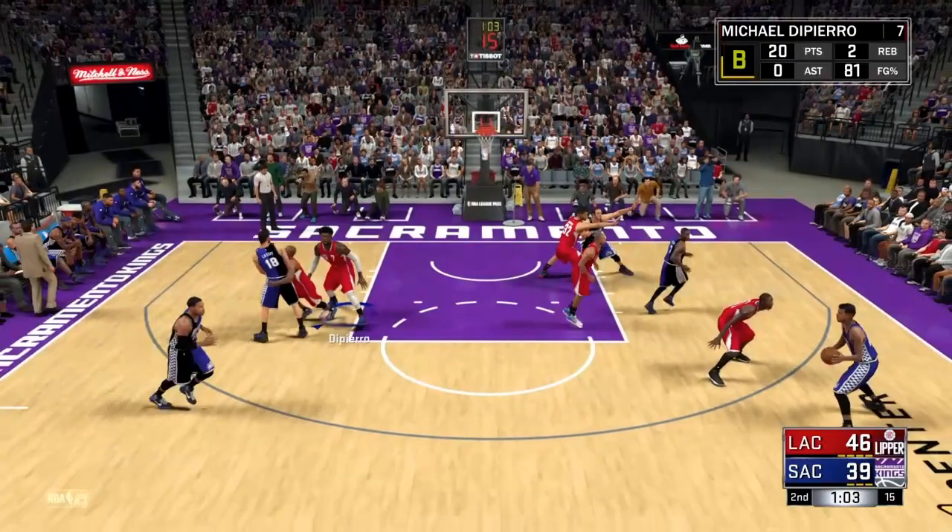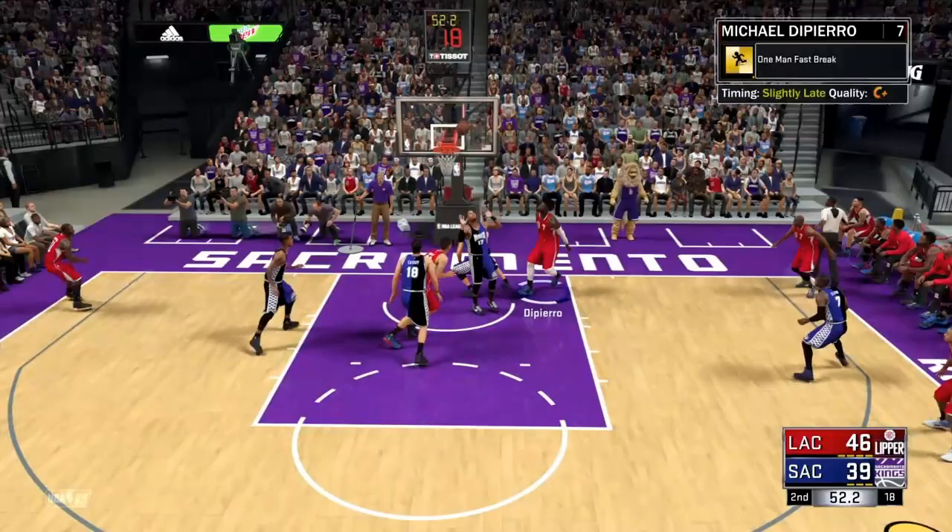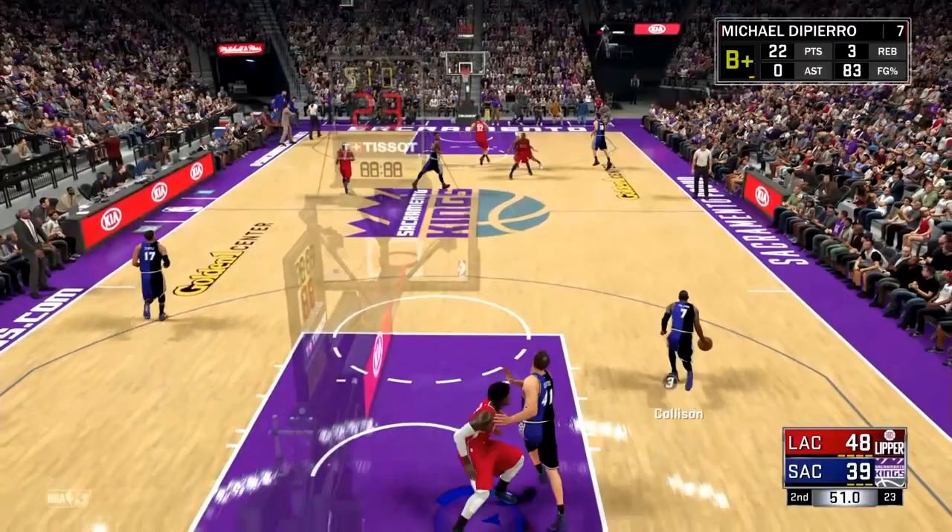Obviously the first badge is Posterizer. You guys should know that — they're only used for Slashers. Basically, wait for someone to get under the rim. I actually have a tutorial just on that badge, so I'll leave the link of that video in the description.